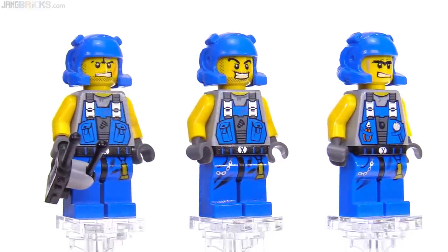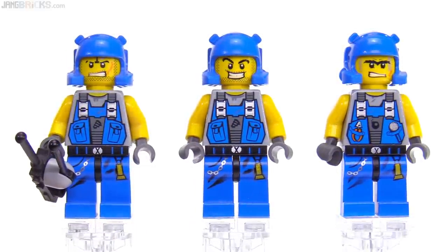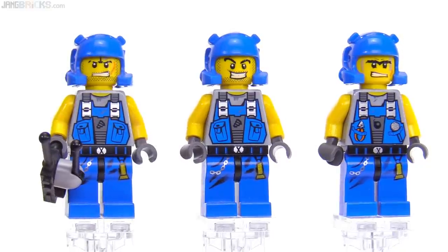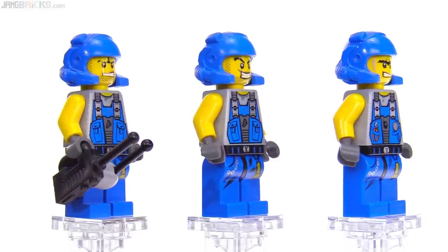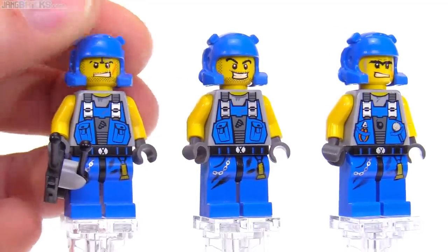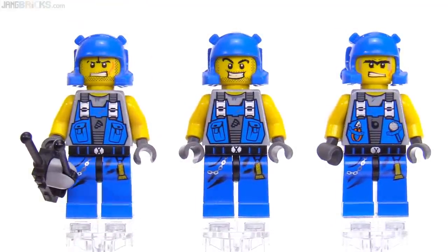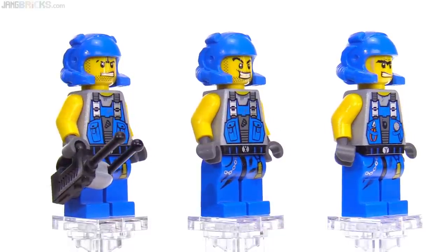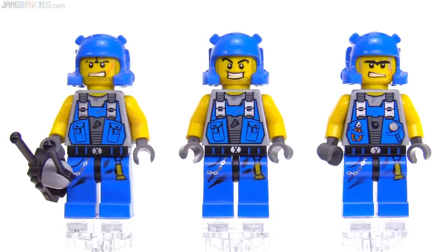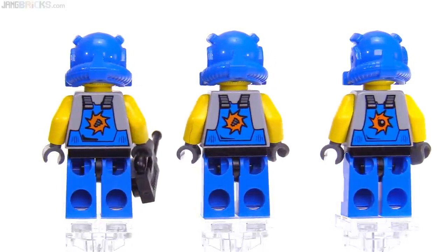Here are the figures up more closely. The two on the left — the guy on the left and the middle one — are both versions of the named character Duke, so the idea is you'd just pretend one of them is Duke and the other is some generic miner. Their color schemes are the same and they all look a little rough. The guy on the right is Rex and he does have his unique torso, as each of the named characters did.